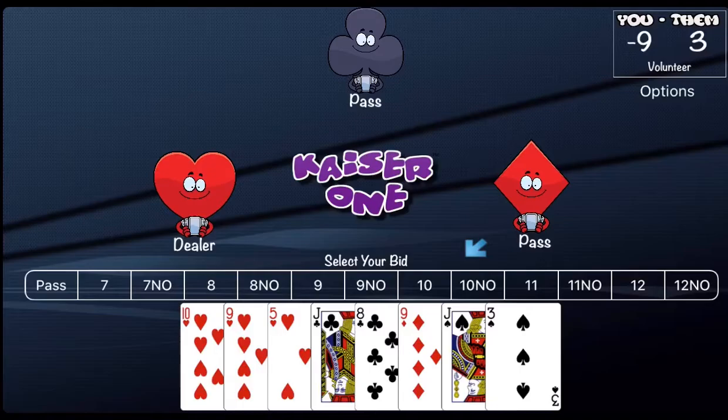The first team to reach a cumulative score of 52 or more wins the game. To win, you'd need to be at 44 and then win eight points in a round, since 44 plus 8 equals 52. Remember: if the bidding team takes their bid they keep the points; if they took fewer points they subtract the bid from their overall score. If they won the bid with no trumps they double the points taken; if they don't make their bid they subtract double their bid from their score.